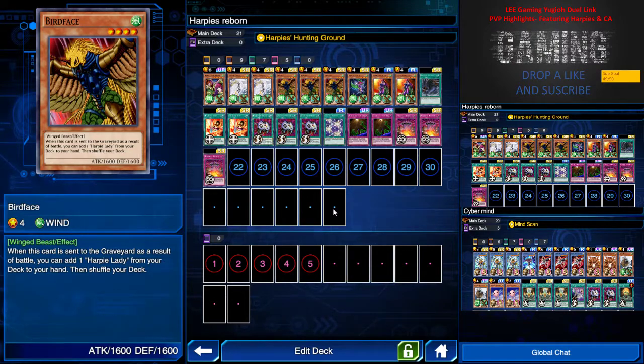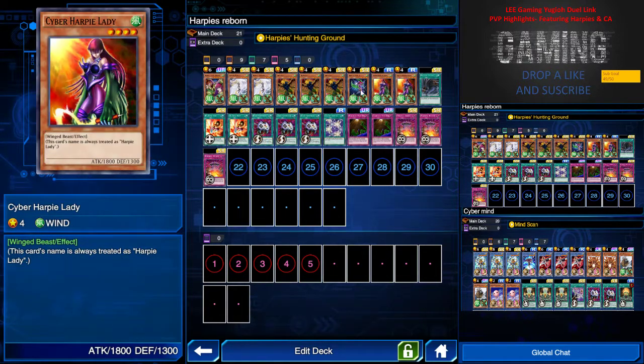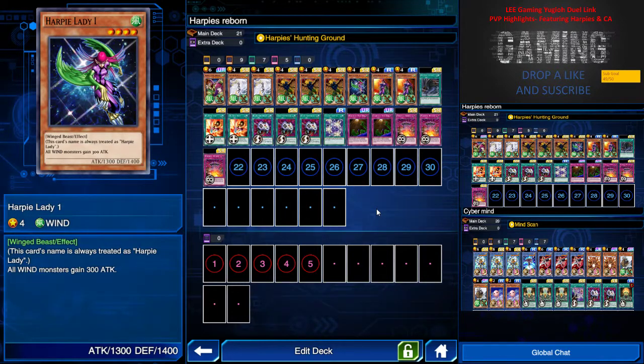Just remember — if it's destroyed by battle, its effect will come out. But if there's a card effect bringing it to the graveyard, it doesn't work that way. Next I have Harpy Lady 1 and Cyber Harpy Lady — they are all going to be 1800 attack with the spell skill and the Harpy Lady 1 skill.